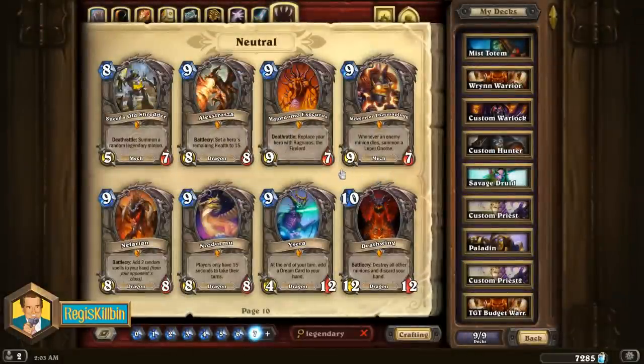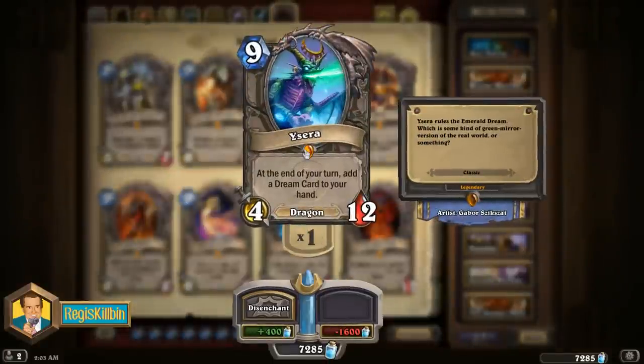The fourth best legendary to craft is yet another dragon: the nine mana Ysera. This 4/12 dragon is incredibly difficult to kill given those stats — she's not susceptible to Big Game Hunter and her 12 health is just absurd to deal with. She has probably the strongest end-of-turn effect in the game: adding a Dream Card to your hand. If Ysera lives for more than a turn or two, there's a good chance she will win you the game on the pure value her Dream Cards generate. She can absolutely control late game battles and fatigue battles, and in any kind of late game control-oriented deck, Ysera is going to do tons of work.